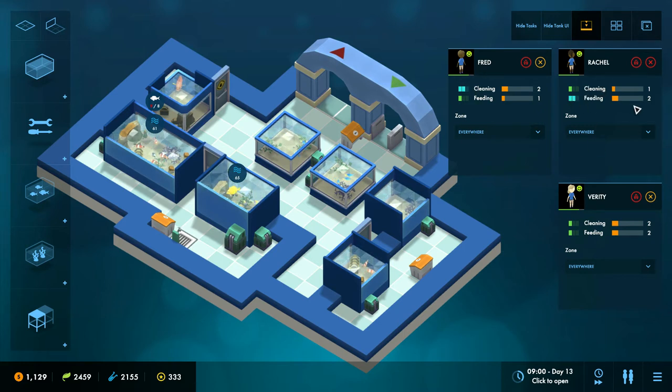Rachel is good at feeding, so we're going to make her prioritize feeding. Verity is good at both, but we want feeding done most — because if you don't feed your fish they get unhappy and it affects their ability to gain stats. Whereas if we don't clean, it affects water quality, but we can deal with that for a little while. So Rachel — who's no good at cleaning anyway — I'm actually going to make it so she never cleans and just feeds, because I don't want her wasting time cleaning.